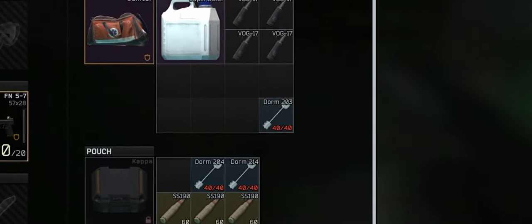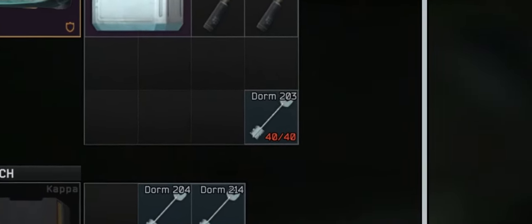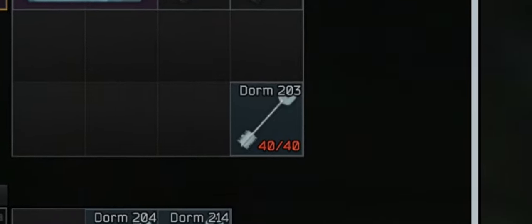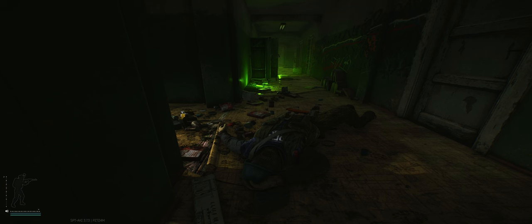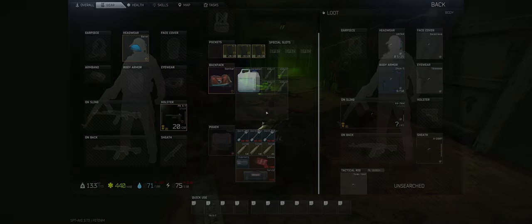This key can fit in your pockets in a little 1x1 grid. The Dorm Room 203 key is just another key, just like all the others — very small, weighs 0.01 kilograms. You can find it by scavenging through jackets, rummaging through drawers, or rifling through scav pockets or even their backpacks, which are the most usual spots to loot for this key.